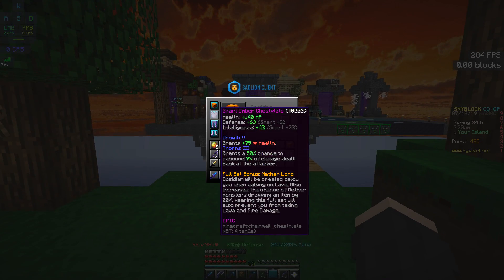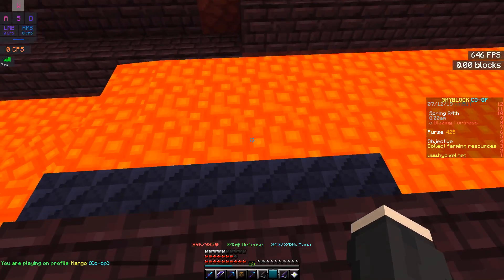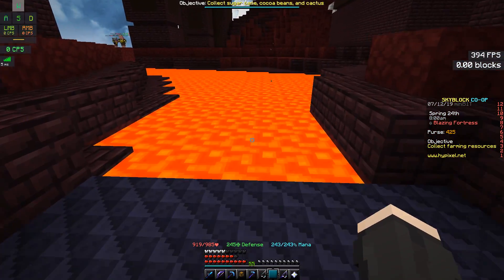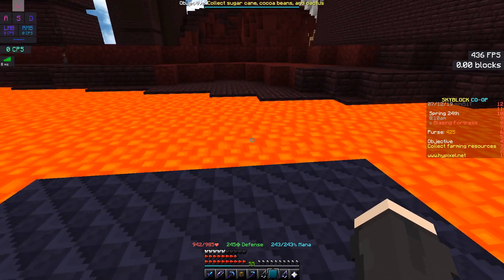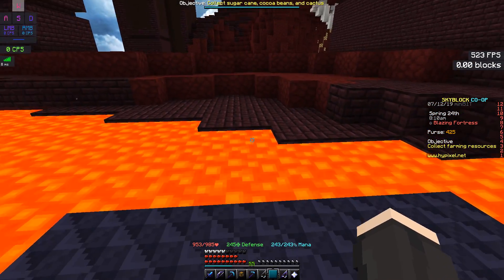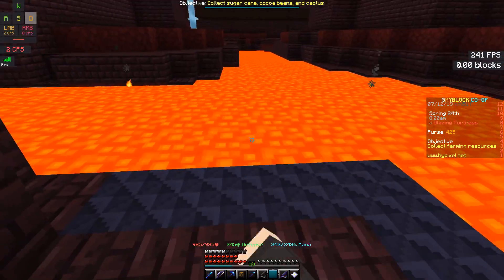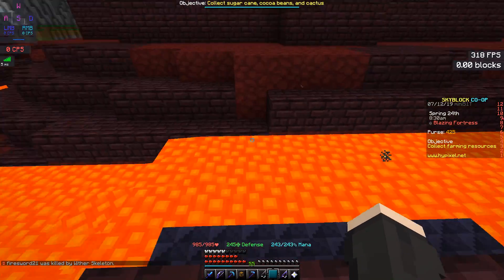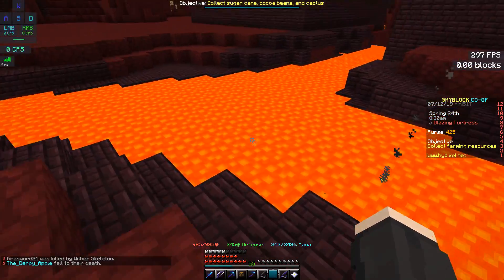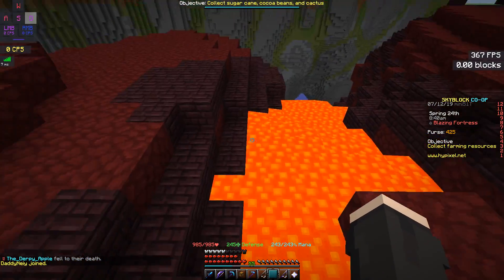I'm going to test out the set bonus for you guys so you know it works — not a scam. Here's some lava, and I have the armor on. It works exactly like Frost Walker, even though I've never had one on this server — but I know how it works because Happy Soul isn't the only server with that enchantment. This armor is pretty cool with this feature. It's like a cosmetic I guess. Though I'm not sure what the logic is — how are you supposed to get into lava if lava just turns into obsidian for you?